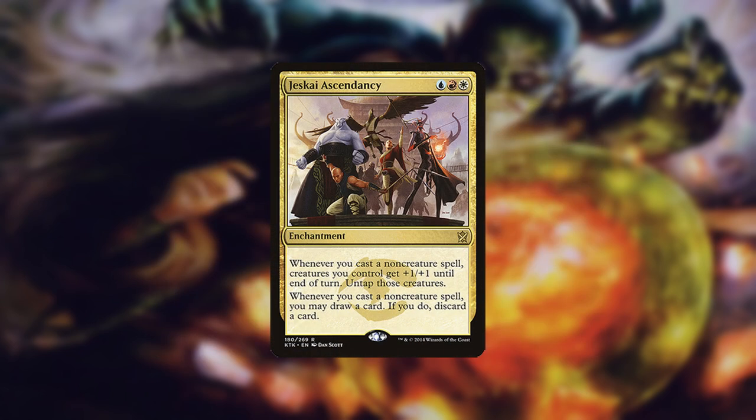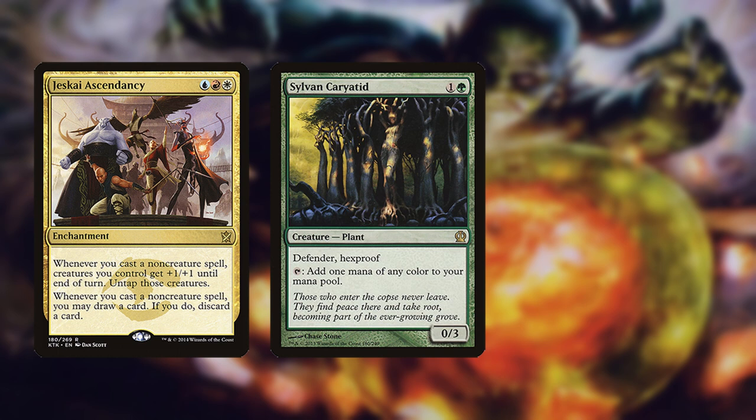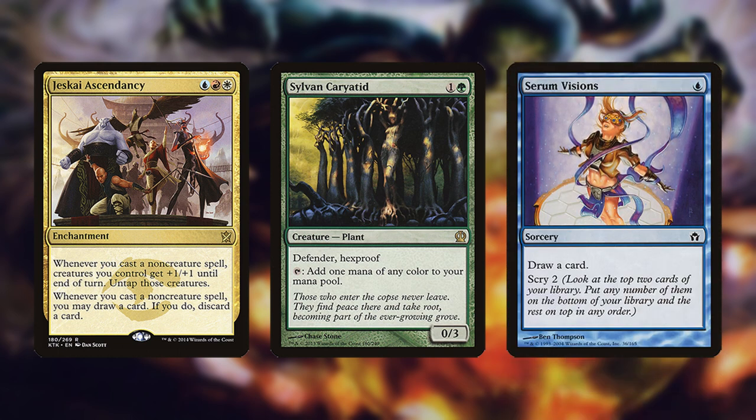The deck's biggest problem is its reliance on Jeskai Ascendancy and inability to consistently have it within the first three turns. Glittering Wish helps but is mana intensive. Once the combo is set up, the next biggest hurdle is having enough card draw to keep the chain going without fizzling.